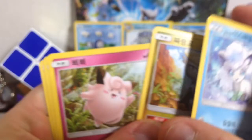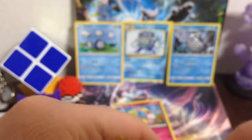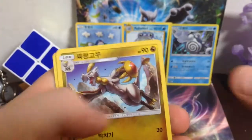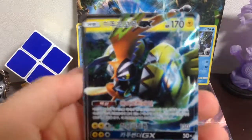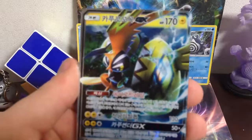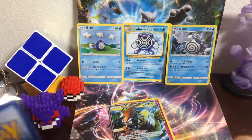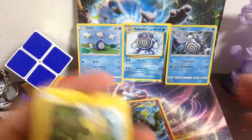Got Vulpix, Jangmo-O, Clefairy, Machoke, and Energy Lotto. Vanillish, Petalil I believe, another Hakomo-O. I spoiled it — Heliolisk. TapuKokoGX! I have yet to pull him, so I'm happy. Very happy. That is awesome. I don't have him yet, so I'm quite happy that I pulled him.